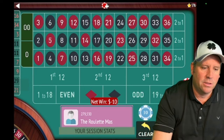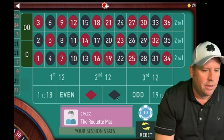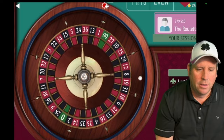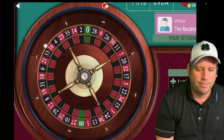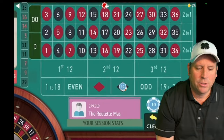Okay, that's a loss. So then we'd go $20, and again we'd be on opposites, so we'd be on black. And here we go — we got it. So let's look for our next trigger.